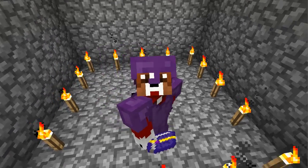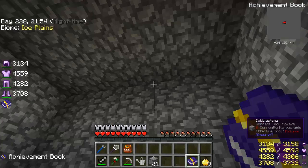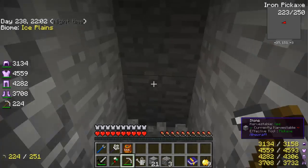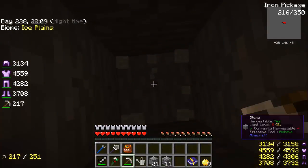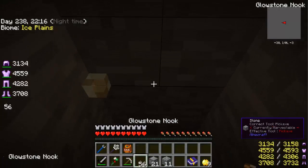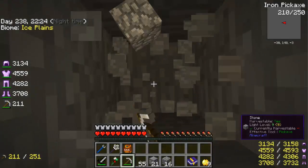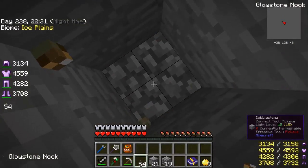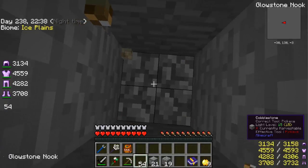First thing we are going to do is investigate the deep dark a little bit. We want to dig down into it. This top layer is all cobblestone or stone — just pure stone, no other ores. The upper area is all just solid stone. In a minute we're going to hit cobblestone, and when we hit cobblestone we are very close to going into the void space. At the bottom of the void space is like the overworld, where the ores start.